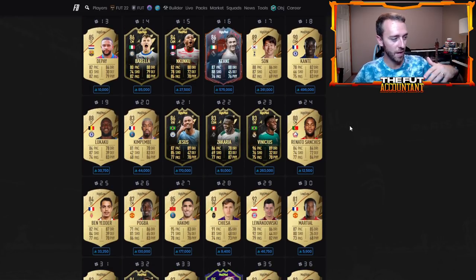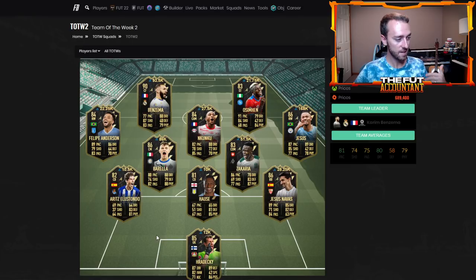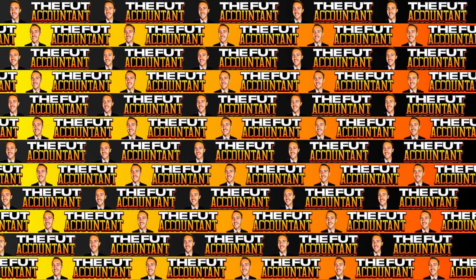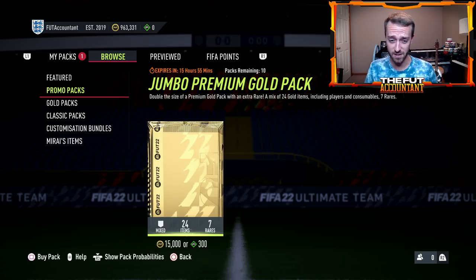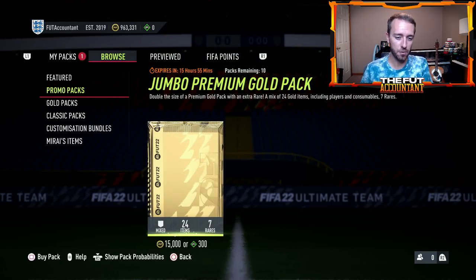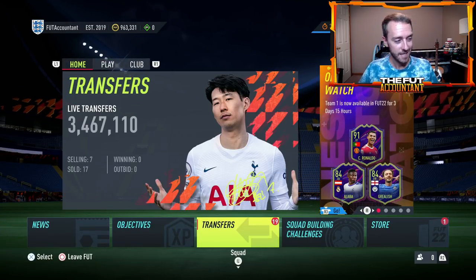We're seeing in-forms continue to go up in price as team of the week two is just a few days from leaving packs, with team of the week three on the horizon. Jesus is up about 10K, Benzema up 10,000 coins, Felipe Anderson, Zakaria, Barella — these in-forms have started to take off as people invest and as supply stopped yesterday. There were no promo packs except a couple of 15K packs, and 15K packs don't really supply the market much — you're not guaranteed a certain number of players or a rating.